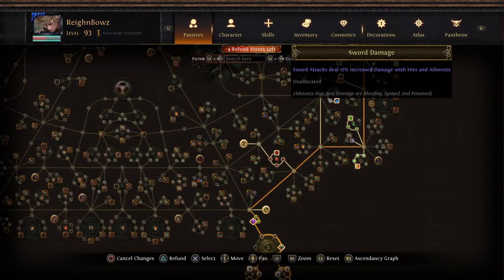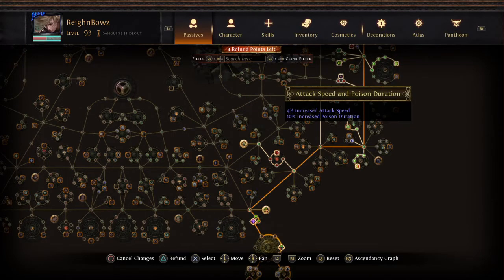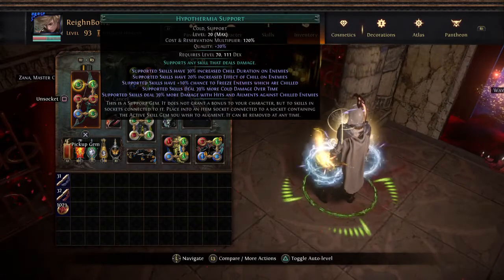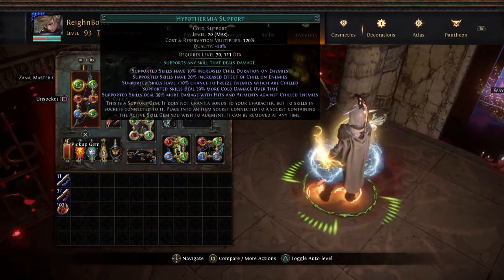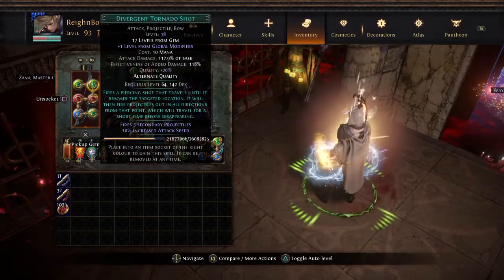I've taken three attack speed nodes because attacking fast means I can apply more Tornado Shots. My gem links have changed — I'm now using Hypothermia, but I don't know if this is my final setup. I haven't really built a fully maxed out Tornado Shot build before, so I'm still figuring out the ideal links.